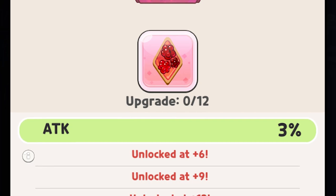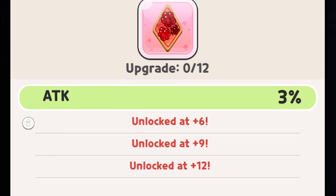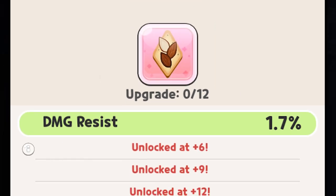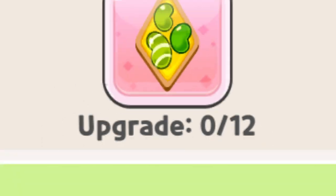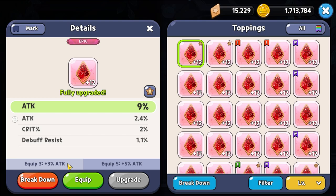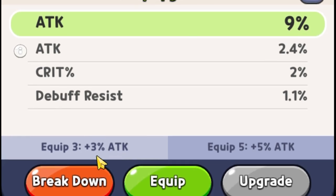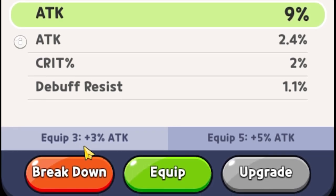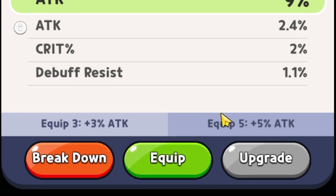Each one of these topping sets will provide a specific stat increase. Searing Raspberries increases your attack percent, Solid Almonds will increase your damage resistance, Swift Chocolate will increase your cooldown, and Apple Jellies will increase your crit percent. It's important to pay attention to how many of a specific topping you need to equip to take advantage of the additional set bonus. For Searing Raspberries, you have to equip at least three to get the additional three percent, and at least five to get the additional five percent.